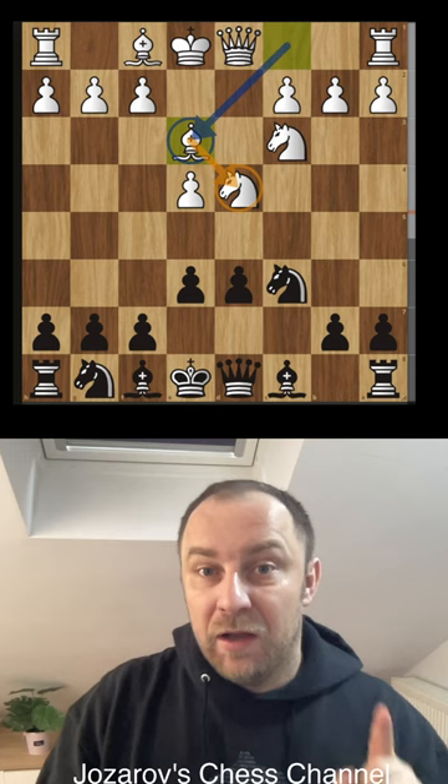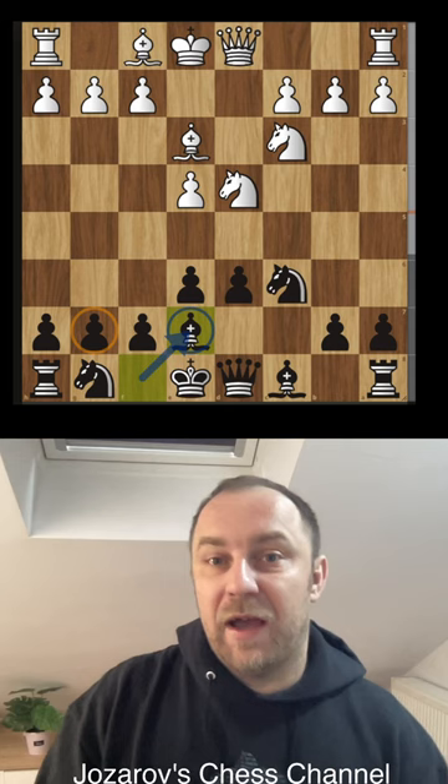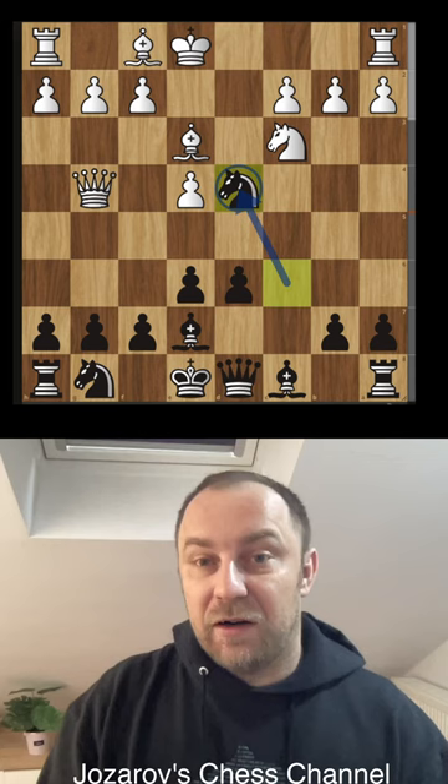We play the teasing move bishop to e7, inviting the queen to come and maybe attack the pawn on g7, because now the pawn is weak. After queen to g4, we can play this stunner: knight takes d4. After bishop to d4, e5 — a double attack against the bishop and the queen.